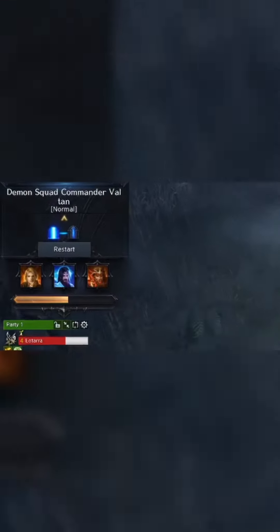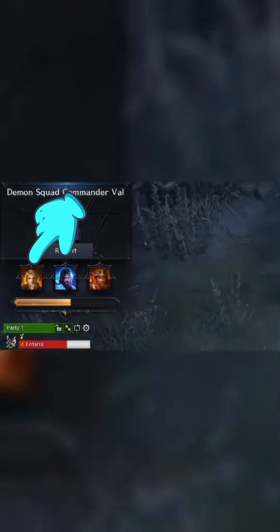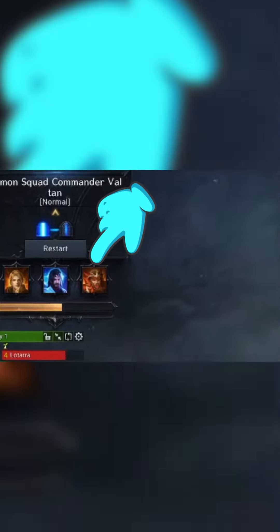Let's begin by covering Vulton Phase 1 in just 60 seconds. The Raid Leader can activate three different Esther summons: Bide Rain does damage, Wei does stagger, and Balthor protects.